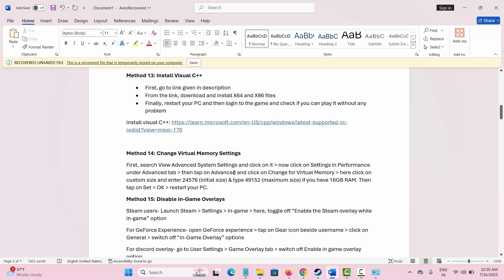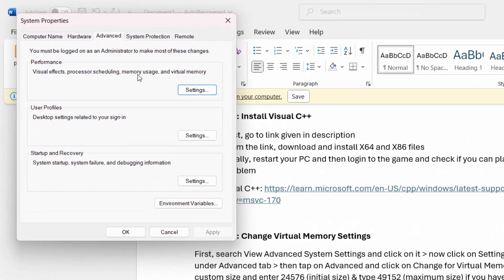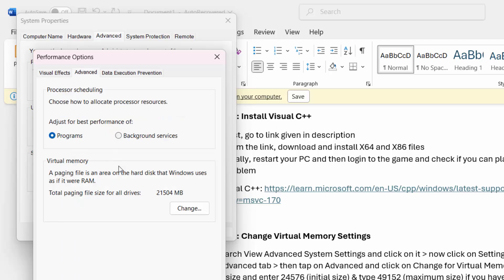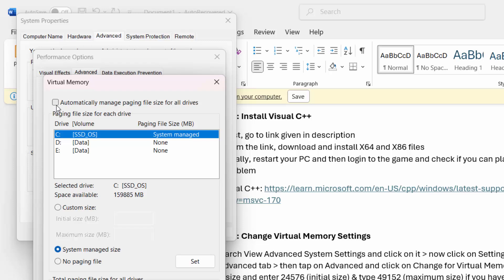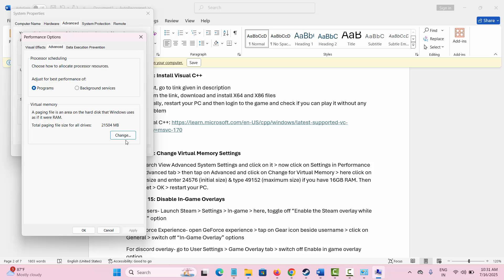The next step is to change virtual memory settings. Go to the search bar and type View advanced system settings. Under Advanced, click on Settings under Performance, then select the Advanced tab. Under Virtual Memory click Change, uncheck Automatically manage paging file size, and select Custom size. Set the Initial size to 24576 and the Maximum size to 49152 — this is the recommended setting for 16 GB RAM. Click OK and restart your PC.